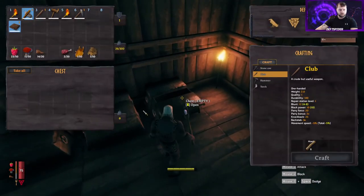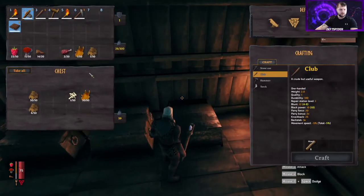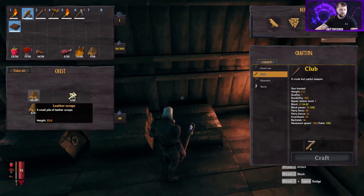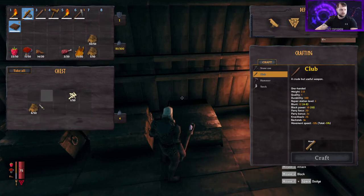We've already got 30 deer hide and 56 leather scraps. You're also going to want to get bone fragments, which you get from skeletons. Usually you want to find burrows and caves — that's where you'll find the bone warriors. We'll need those later to build some other stuff, so just save them.